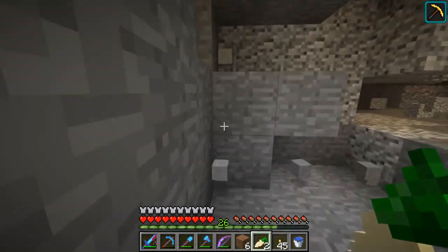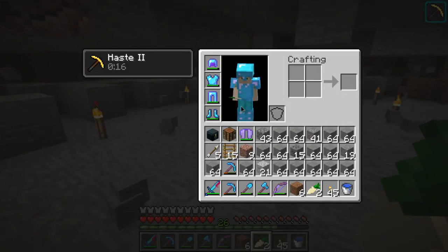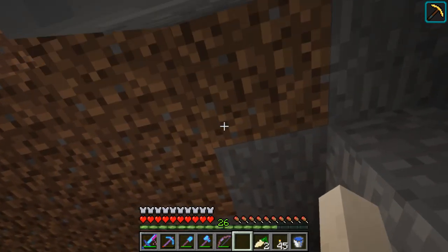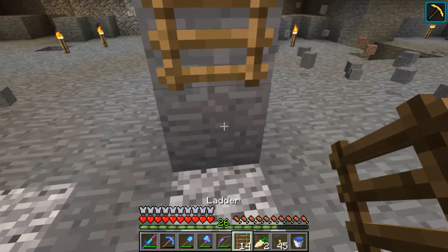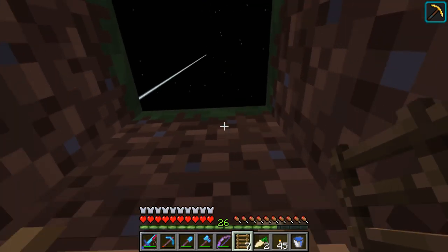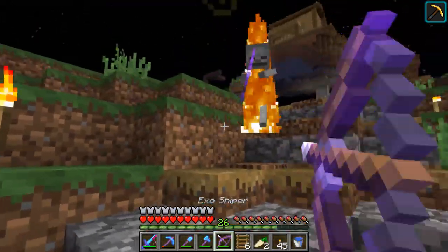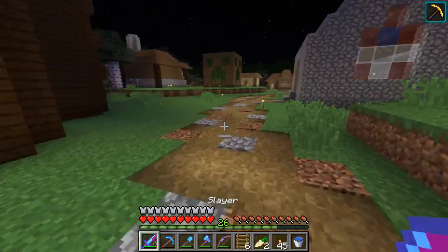Need to put some chests here and then I need to get out somehow. Oh, I do have ladders — that's good. Just do the chest real quick. Of course, I'm dumb — didn't bring any stuff with me. No mobs — good. Oh there is a mob. Not good. Hey, was that like the first time I didn't get hit by a skeleton?